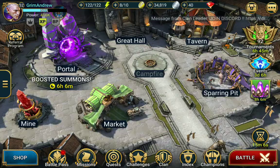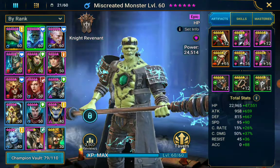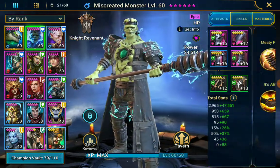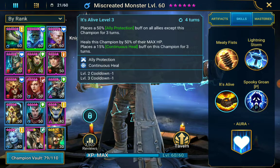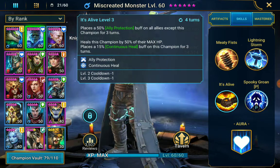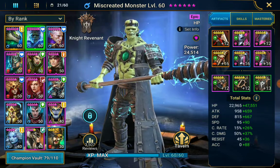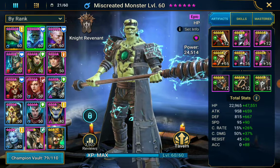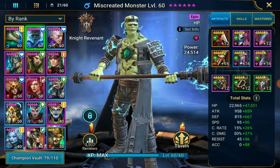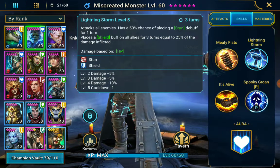So if that team could make 12 million on brutal with mostly five-stars, it has to work. Let's get into it and I'll show you which champions are the best to use. Starting with Miscreated Monster — this guy is an absolute beast. His third skill heals himself by 50% HP, places a continuous heal buff on himself, and then places an ally protection buff on all allies on a four-turn cooldown. This is amazing because it means you don't have to put him on lifesteal gear since he self-sustains, though immortal sets would be good.